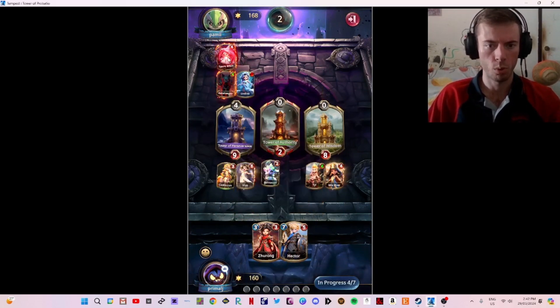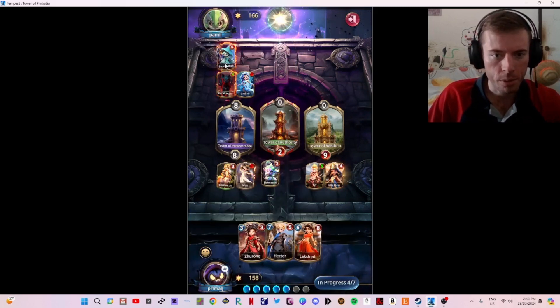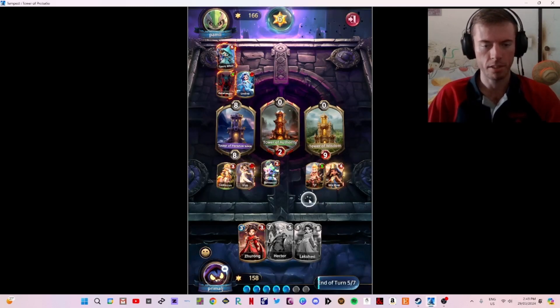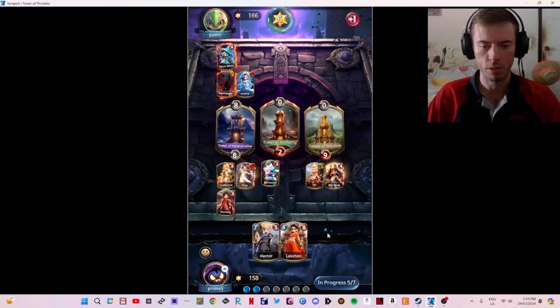Four Witch — interesting card. Decreases the power of placed cards. I think our Swarm Tactic might do a bit better here if I play this correctly. If I play Zurong on the left, I'm still in a pretty good spot.